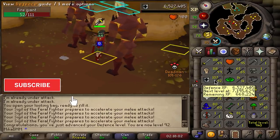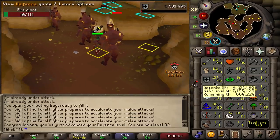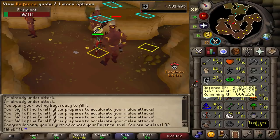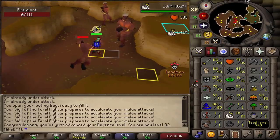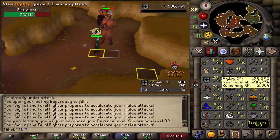We're all the way up to 92 defense. I know I haven't updated you guys in a while, but it's just me doing Slayer tasks and getting no levels really because I'm almost maxed. I'm currently gaining about 2 million XP an hour because of all the downtime. But if I get a couple of good tasks in a row, it could really speed it up by a ton.